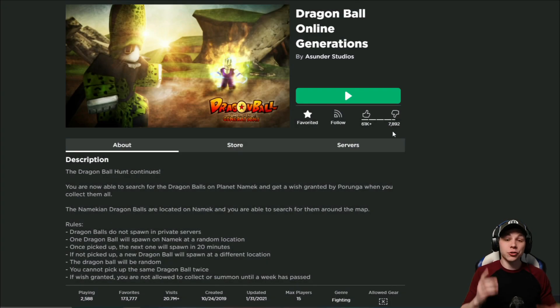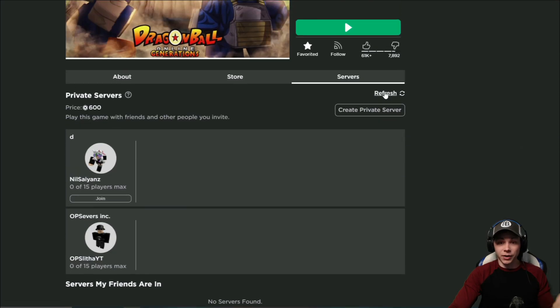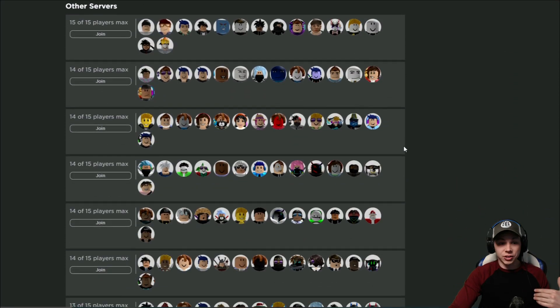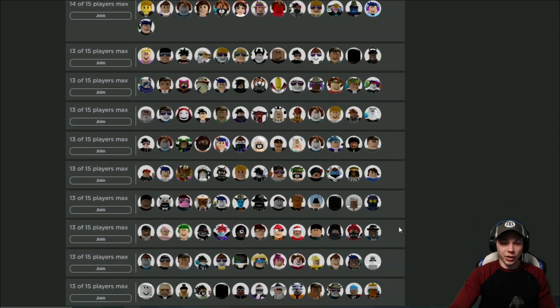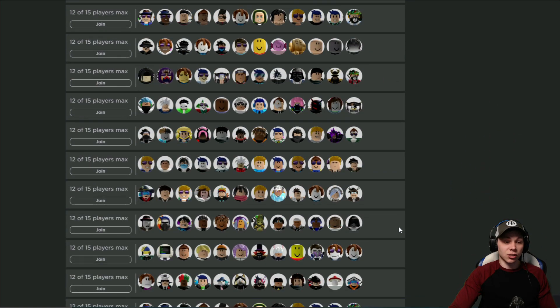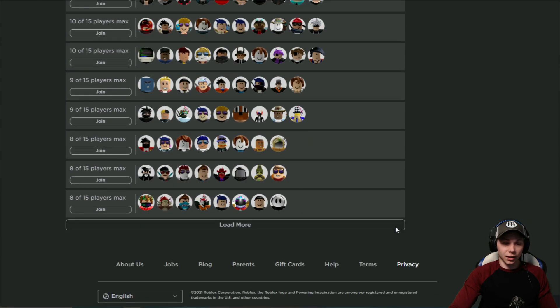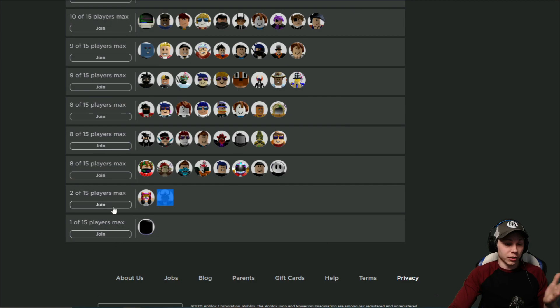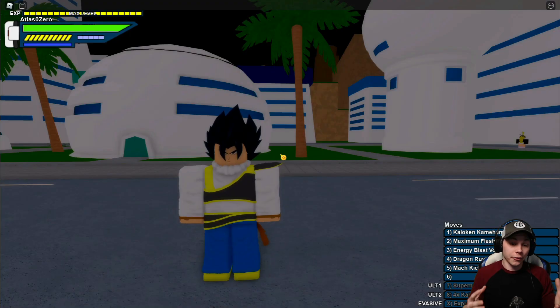For the first step, you want to come to the Games page, go to Servers, then refresh depending on the last time you refreshed your page. Just keep clicking it until it loads up a bunch of pages. You want to find the server with the least amount of people in it. Right now it looks like the lowest is one person, so I'm going with that server — you want to find as little competition as possible.